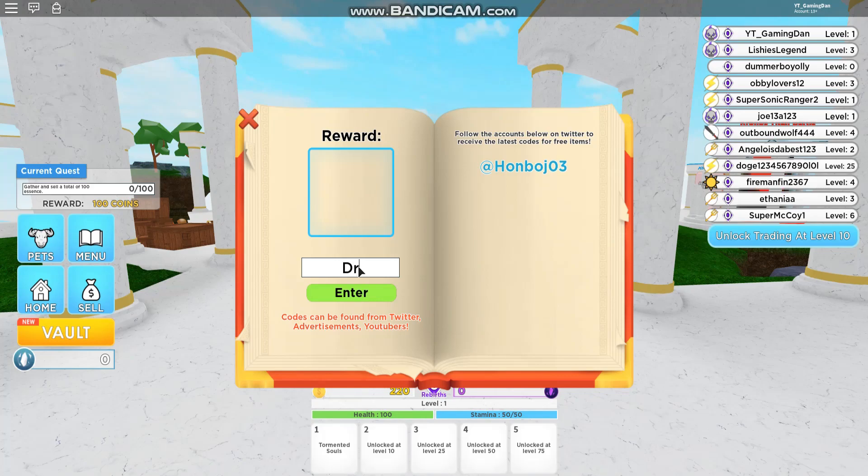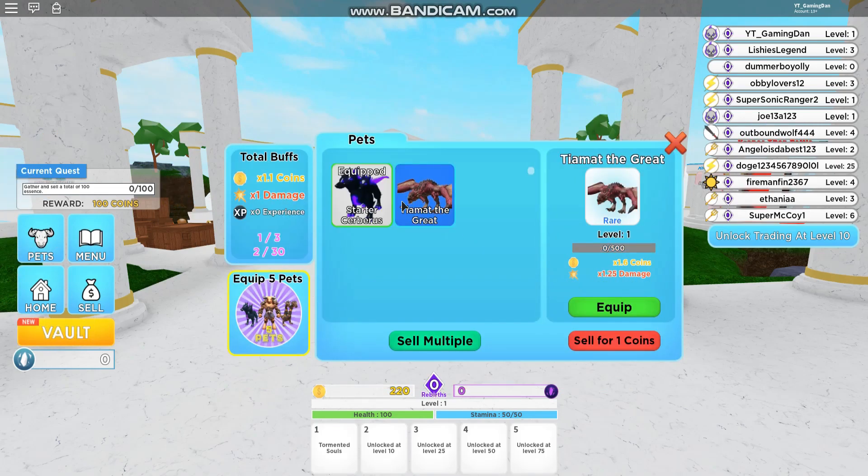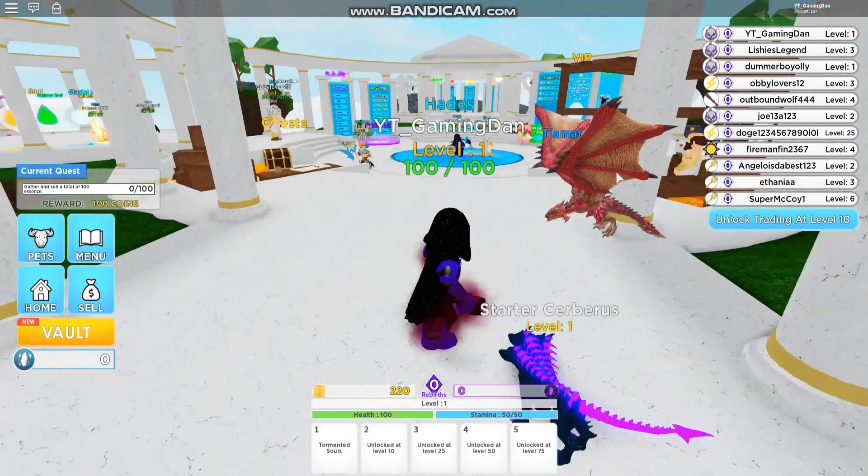The first code is called Dragon. If you enter that code, it will give you guys a Dragon Pet, which is quite nice. You can equip it by going to Pets and equipping it. This pet is actually quite nice and decent — this is what it looks like, pretty nice. It actually looks quite cool.